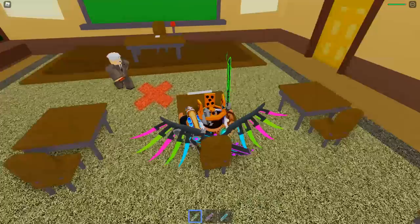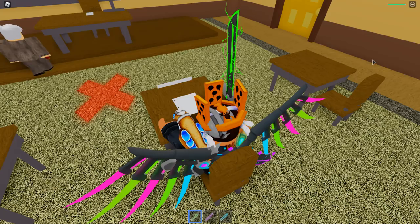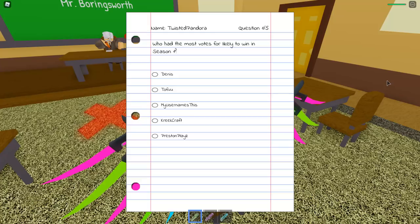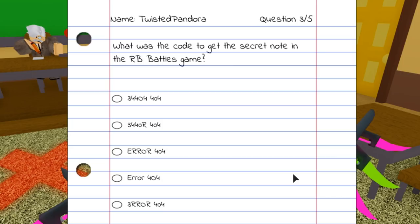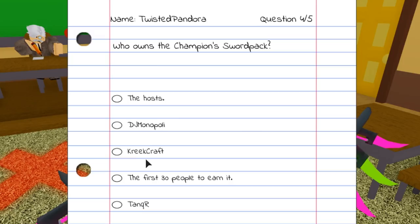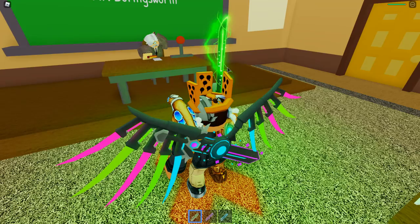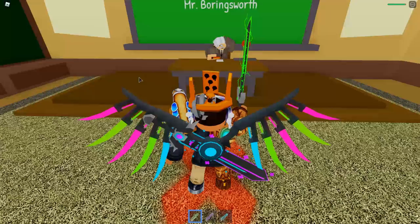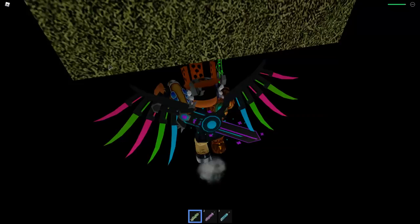Jump through and you get to a super bright area — entering it you go to a quiz where Mr. Boringsworth is going to give you a quiz. Go to the desk, he'll walk to you, give you a test, and you have to solve it. You'll be given a series of five questions among around 20 to 30 of them. Here are the answers: Who had the most votes for likely to win in Season 1? That was my username. Who was the runner-up by just one point in the Season 1 finale? That was Tofu. What was the code to get the secret note in the RB Battles game? That's 3440R404. Who owns the champion sword pack? That is Creek Craft. When was the RB Battles game created? That was 5/15/2020. If you answer correctly he'll warp you to another area — if wrong, he warps you to your death and you start back at the boss battle.